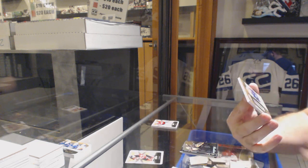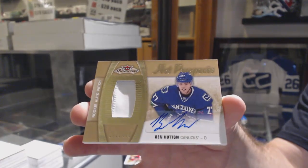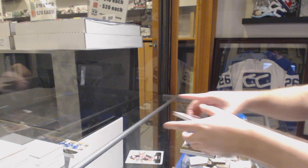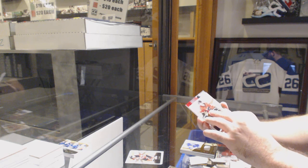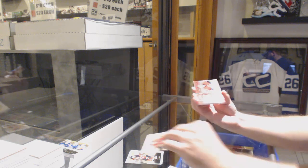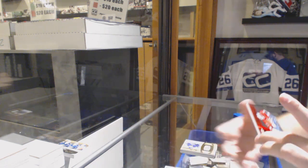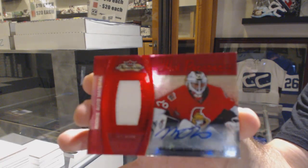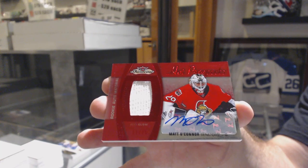We've got number $4.99 — Ben Hutton. To be honest, it has to be better. Ben Hutton — top right corner, you can see his little ding. We've got a Fight Strap Red Glow, number 25, Matt O'Connor — Fight Strap Auto Rookie Patch, whatever you want to call it. Matt O'Connor.